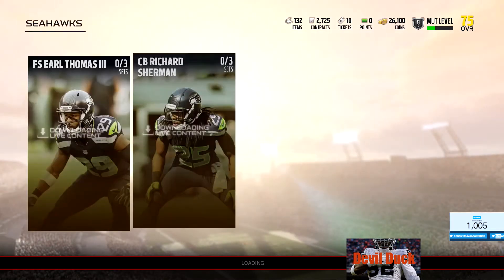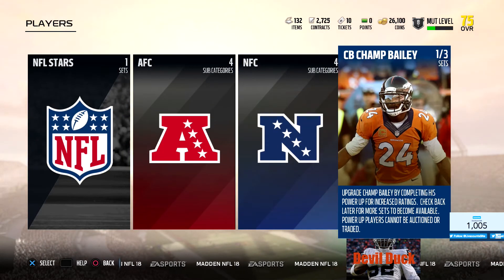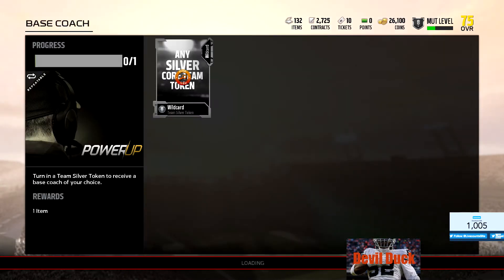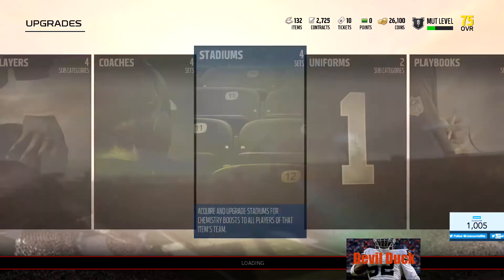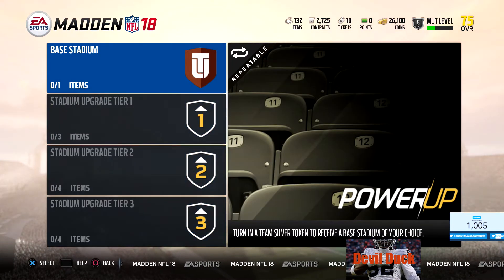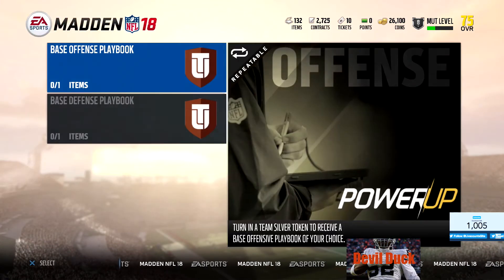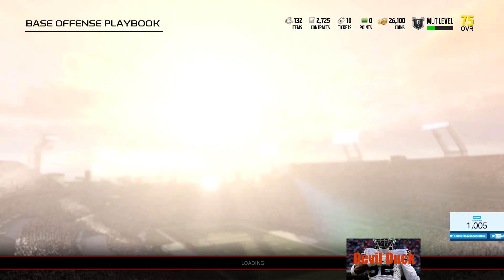So there you have it - that kind of goes into it. That's not all of them, that's just the teams. They also got coaches - you can upgrade the coaches too. So you get the base coach and upgrade them to the second tier. You got stadiums too, you can do different stadiums. I don't know if the stadiums will give you a boost, but probably - if they do, it's worth it. You got uniforms: light uniforms, dark uniforms. And playbooks - base offense playbook. You can get different playbooks and upgrade them so they can give you boosts.